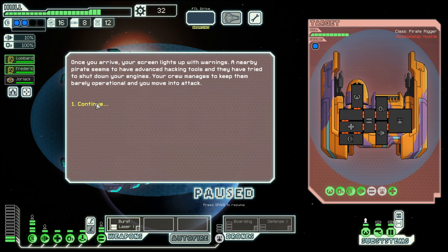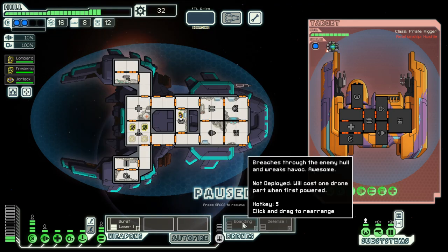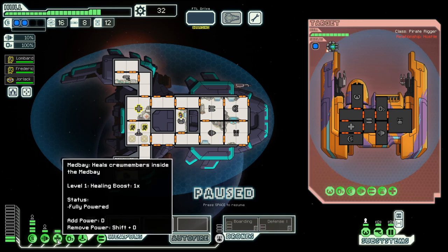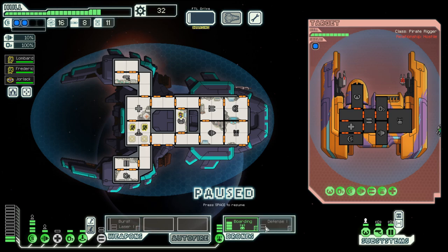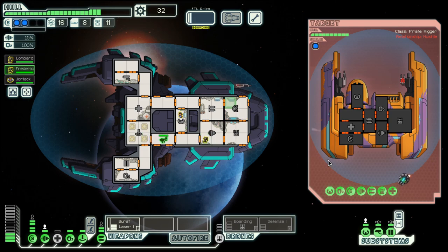Pirates - they once again have a med bay, which means boarding drone. Let's see where it lands. Oh, they shut down the boarding drone. In that case, let's not waste drone parts here but deal with them the old-fashioned way with weapons. It seems like they have a repair drone because they repaired their shields awfully fast.